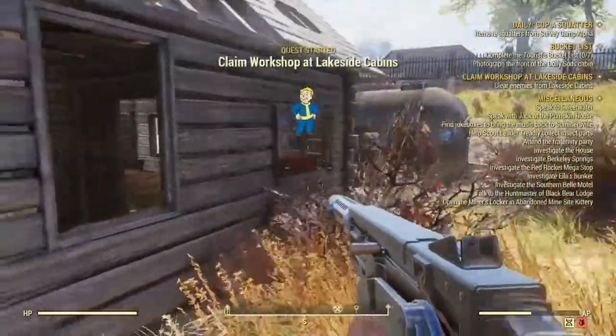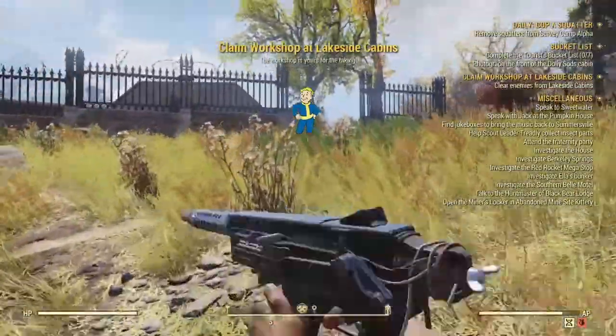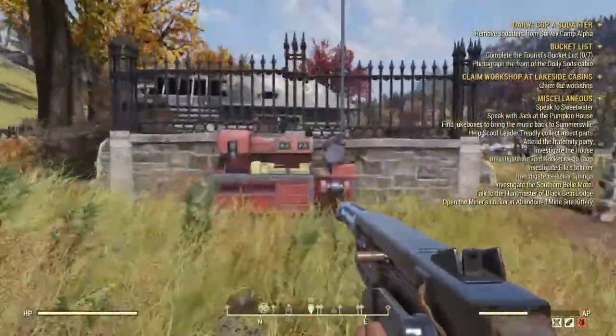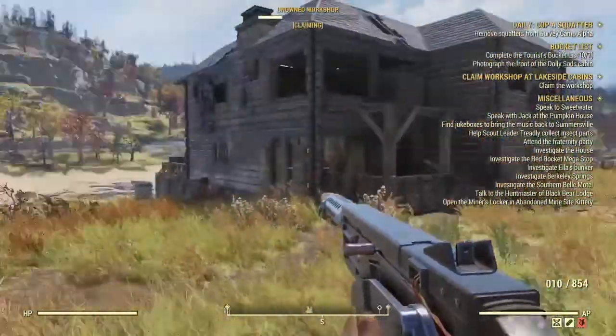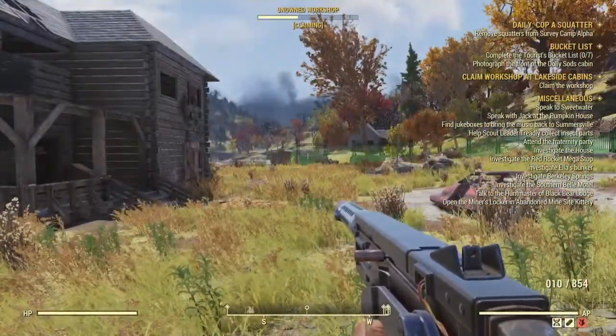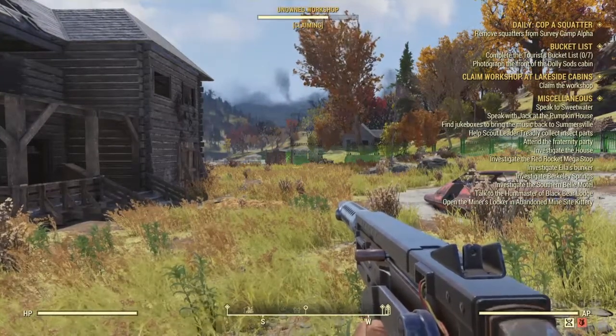With that meat you will then need to go and cook it, and you will complete two of the steps. Step three, we need to go and claim ourselves a workshop at the Lakeside Cabin. Like I said, this is pretty straightforward — go ahead and kill the different enemies that are around the location and claim yourself that workshop.